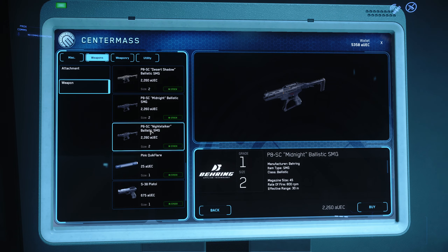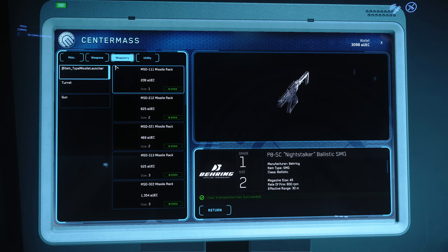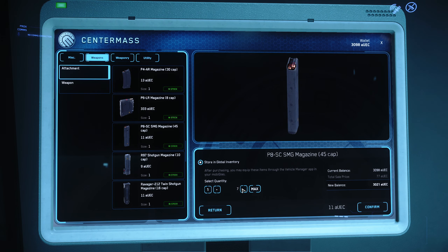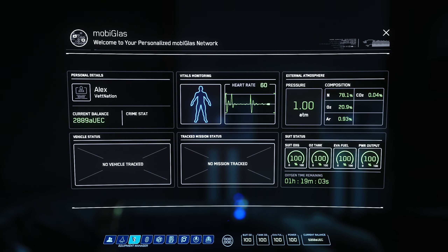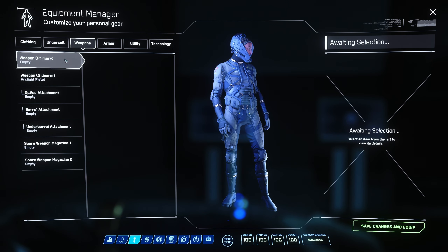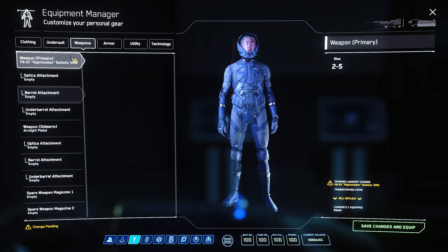I'm gonna go with a P8 SC — yeah, let's get this one. That'll give me enough to get some ammo and then a sight or something. I got some subscriber armor so I don't have to buy armor, which is good. We're gonna attach this bad boy on here. I should buy some optics for it. Can I put a suppressor on this?